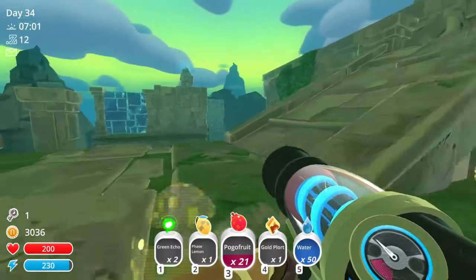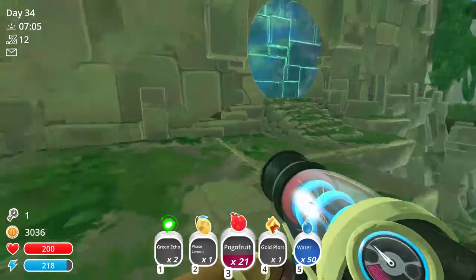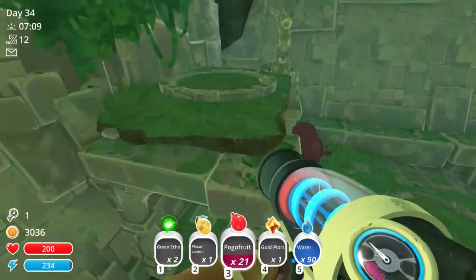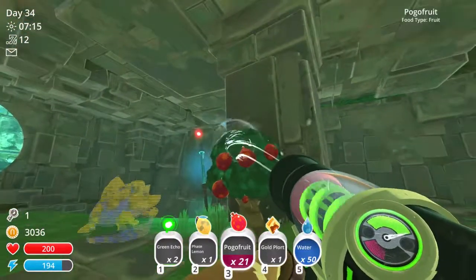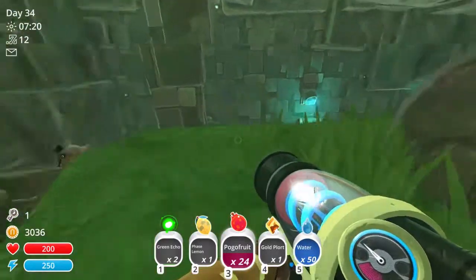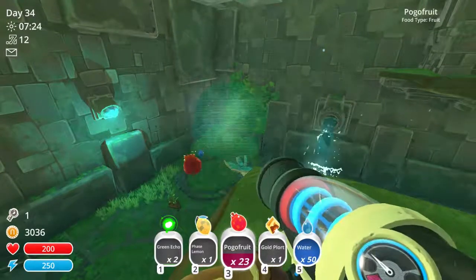I'm guessing if I see a phase lemon tree, I shoot a fruit at it and then it gives me a phase lemon. That seems like a weird game mechanic, but I'm kind of game. If I can ever find one again — there's one! Got pogo fruit selected.